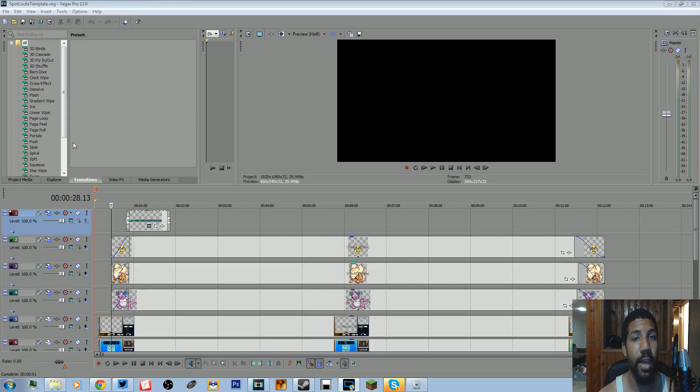Before we go into that, I have my Spotlock template up for when I do my Spotlock series. When I showed you guys how to put in the animated GIFs, I didn't show you — say you have a Nuzlocke or something like that — you want to make the Pokemon just show up on the overlay. I didn't show you guys that, and I'm going to show you guys that really quick. I actually have the template up and I will show you right here.